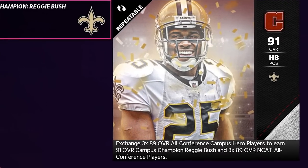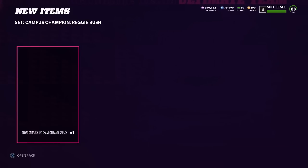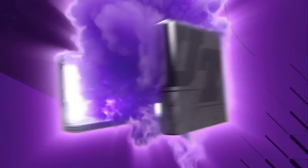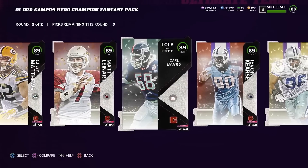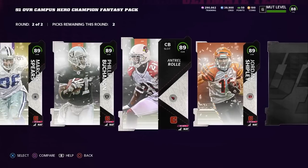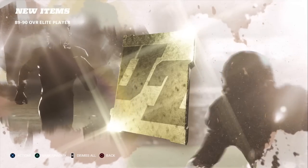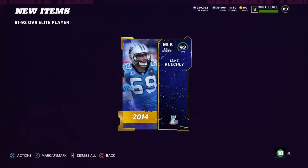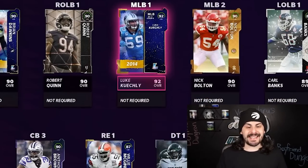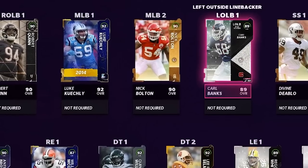We are going to go into the Campus Champion Reggie Bush set. We have three 89s to put in: an extra Vince Young, Carl Banks, and Clay Matthews. What we get in return is a 91 overall Reggie Bush, along with three extra 89 overall NCATs. We can pick players we actually need — grab Carl Banks again to put back in the lineup, take Antrell Rolle, and also Phillip Buchanan. We had a bunch of 87 and 88 overall players not being used, so I put them into the 89-to-90 overall set and also built some 91-to-92 overall sets with the extra pieces. We made a couple of adjustments: Luke Kuechly 92 overall in, Robert Quinn, Anthony Brown, and Carl Banks back in.